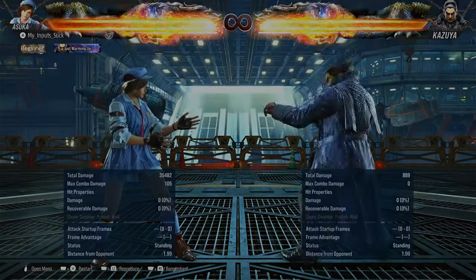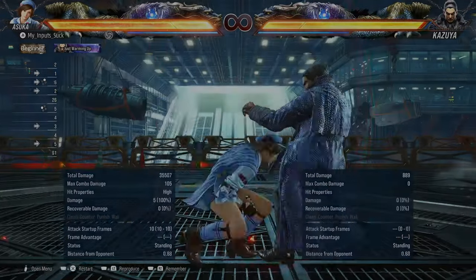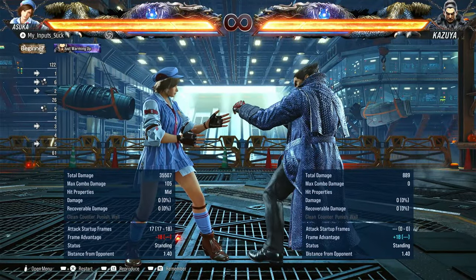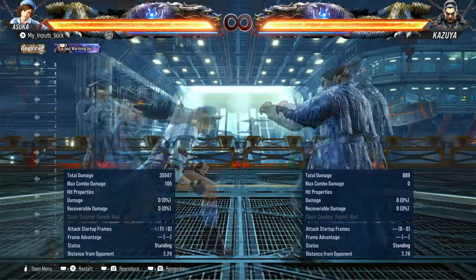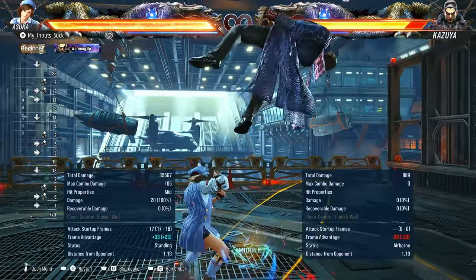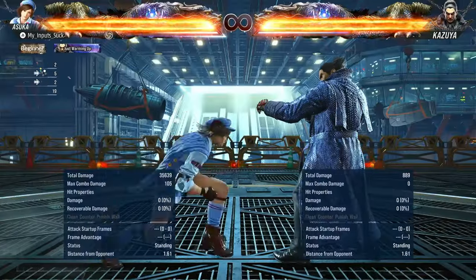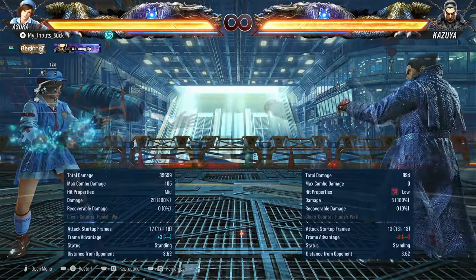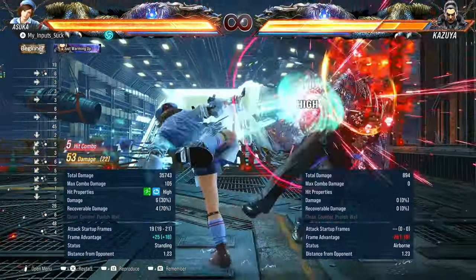Next is forward two — really good 17-frame mid evasive launcher. This is minus 18 on block, so it's launch punishable. It's also one of the better whiff punishes in the game. You can also cancel it with down. On hit, if you press one, you get Nani Vagasto. This does make her combo slightly harder to change up.